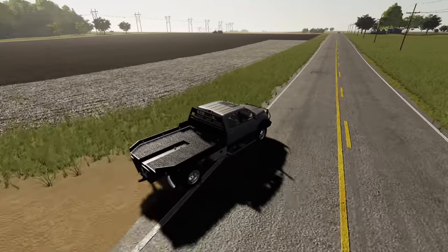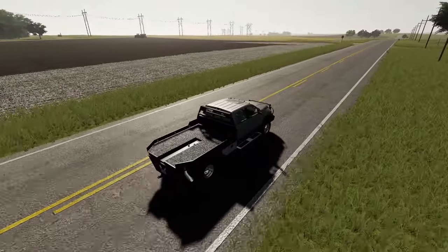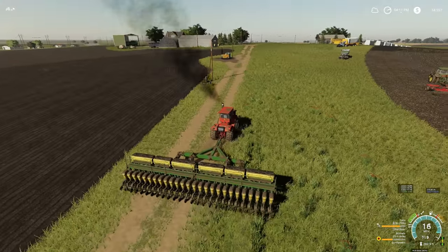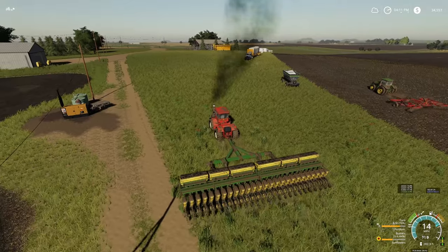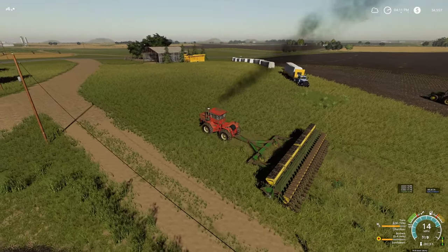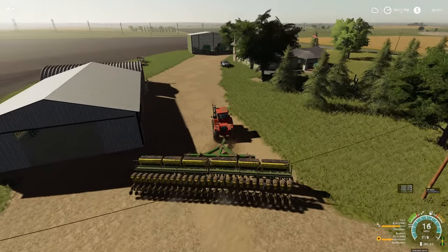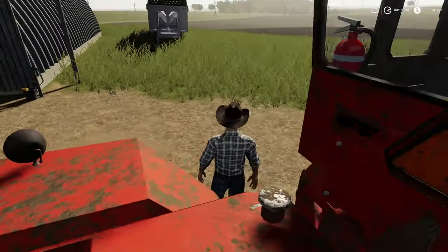We'll get Colt hooked up and let him start spreading the lime. Colt's got the lime going, so I'm going to ease back up to the farm and find out where Mr. Bo is with planting. Mr. Bo just got finished planting the sunflowers, so that field is ready to go. Colt decided to go ahead and till the field before putting the lime out, and he's working on that right now. He's already got a cotton bale loaded up on the truck.